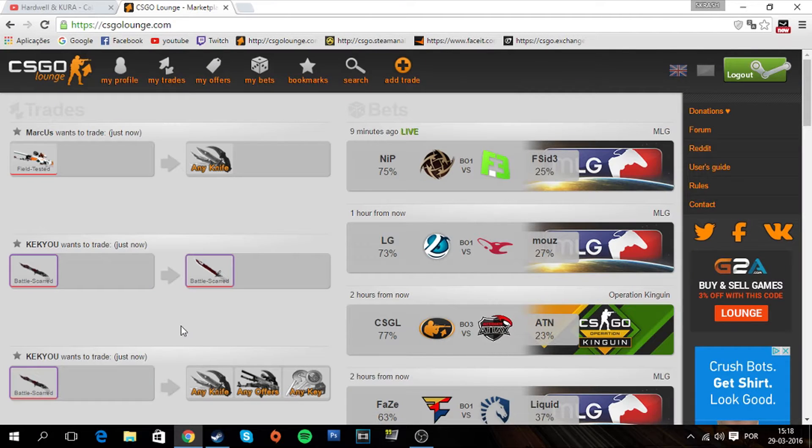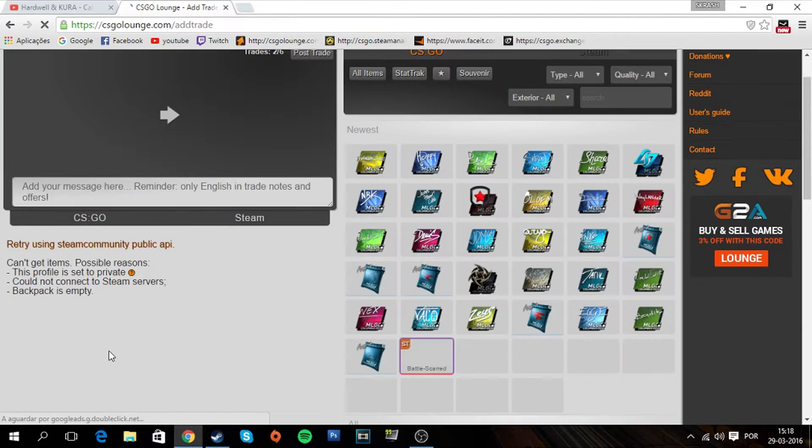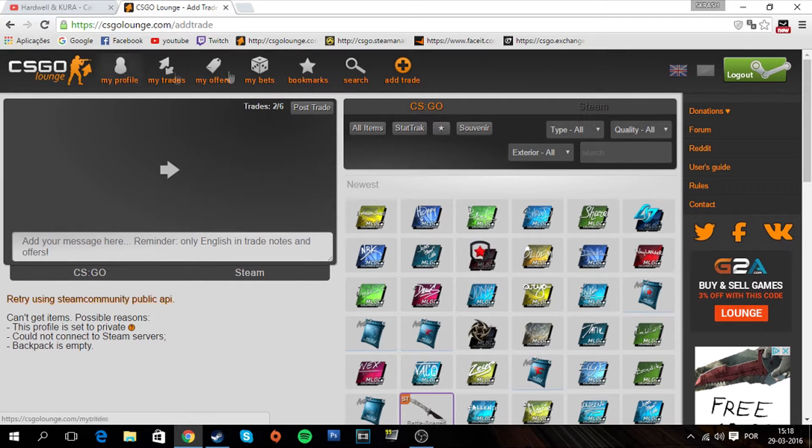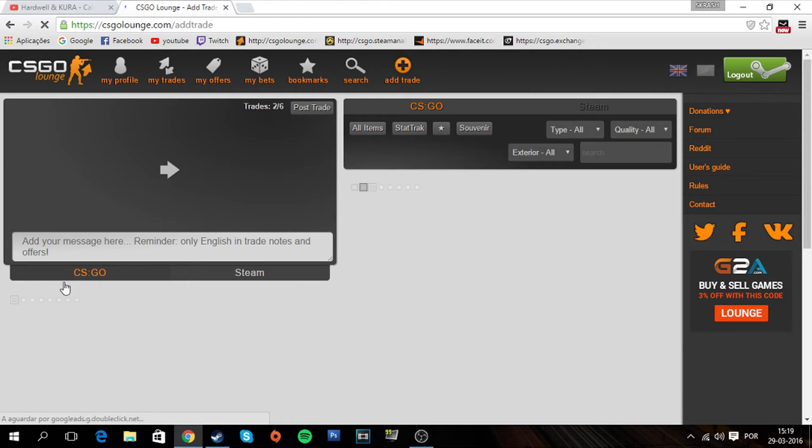What's up guys, it's Crash and welcome to another video on the channel. Today I'm going to bring you another CSGO video, more specifically on the CSGO Launch website. I'm going to tell you how to fix the inventory bug. If you don't know what I'm talking about, you come here to iTrade and you can see it says 'retry using Steam community public API' — basically CSGO Launch is not being able to load your inventory.